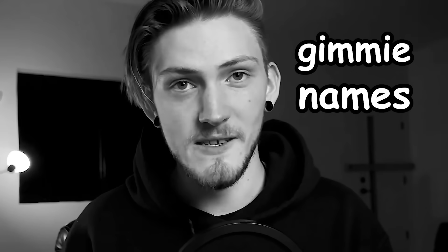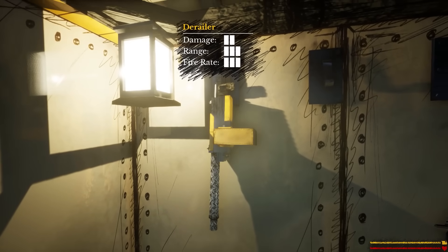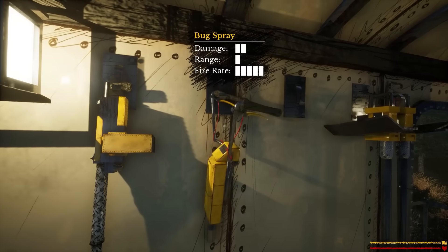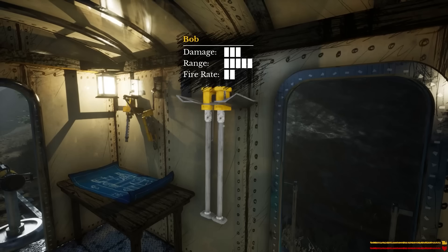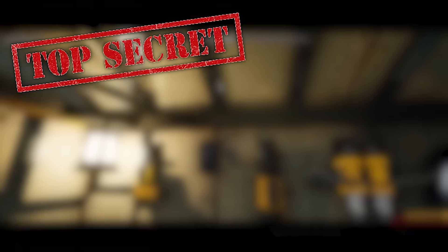Here's something cool: in the last video I asked for weapon name suggestions, and I used some of them in the game. Introducing the Derailer — the default machine gun — Bug Spray, the flamethrower, the Boomer, the rocket launcher, and Bob, the range gun. Later in this video I'm going to be showing off brand new gameplay footage showing an actual combat scenario with all of the finished AI, guns, and weapon damage — so stay tuned for that.